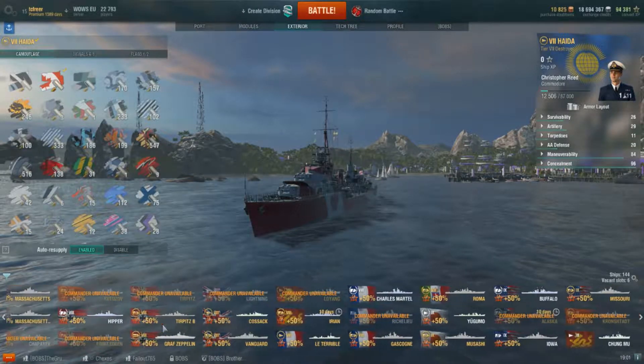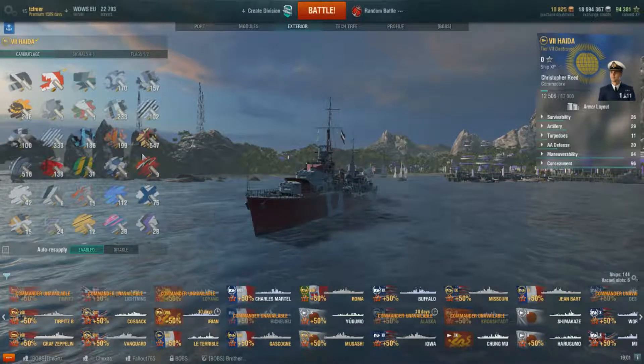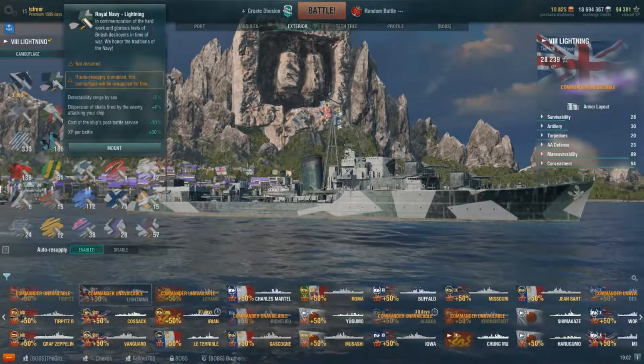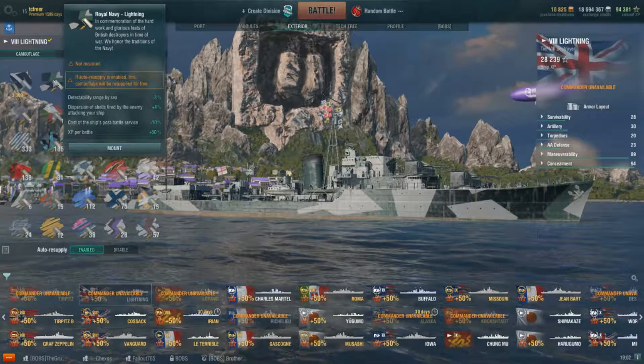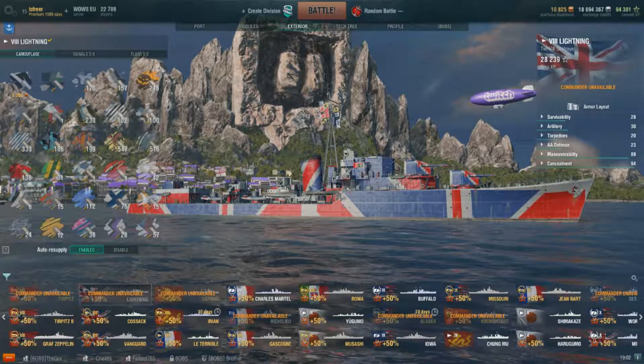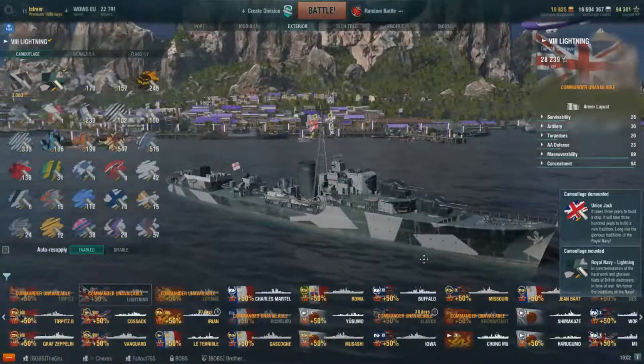Let's find the Lightning. She's here somewhere — there she is. Lightning. How does Lightning look with that? The Lightning looks a lot better with that camo — I don't know what it is, it just suits it a bit better. We'll stick that on. Lightning has got that camo on now.